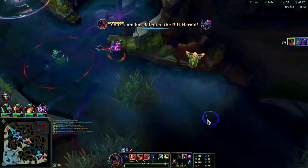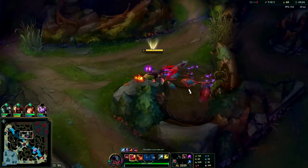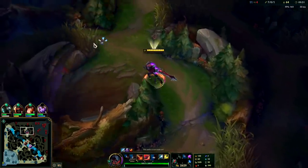We don't have a fresh red buff so Amumu's red buff is actually still up. We should probably back here in a minute — we're sitting on a lot of gold. Back to full health. One cool thing about Aatrox is he's got a lot of healing, like Warwick.